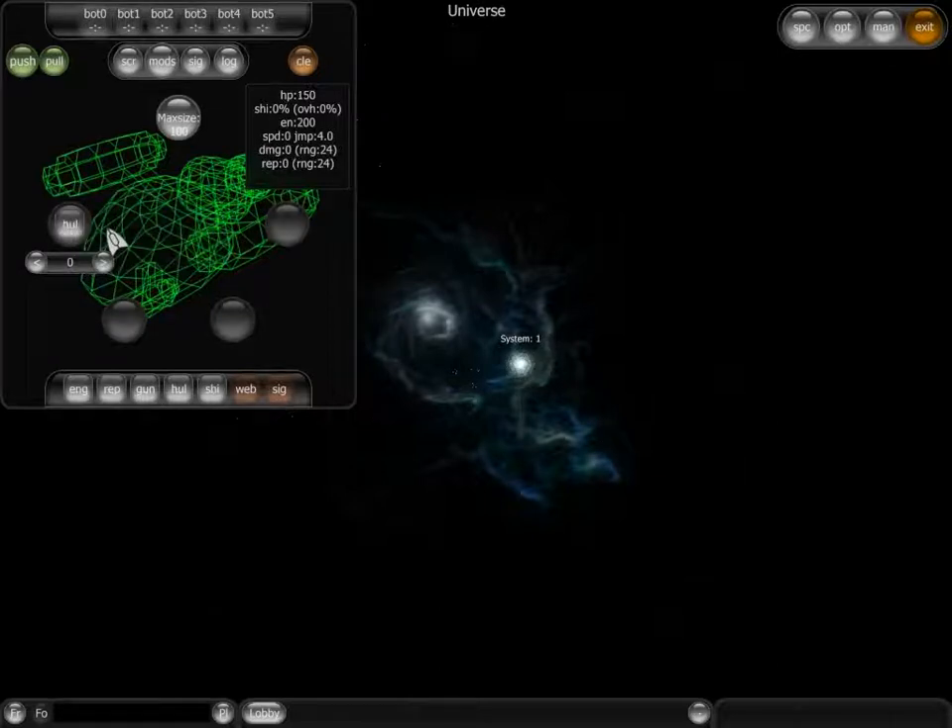The hull grants you more hit points or more cargo space. The shield reduces incoming damage. Shield can protect you from over hits or under hits.